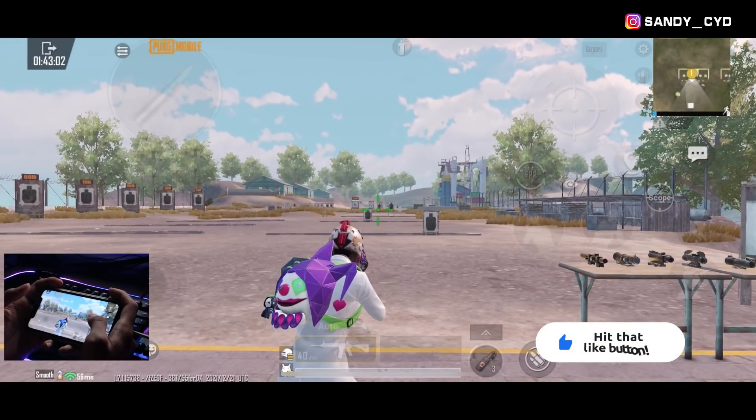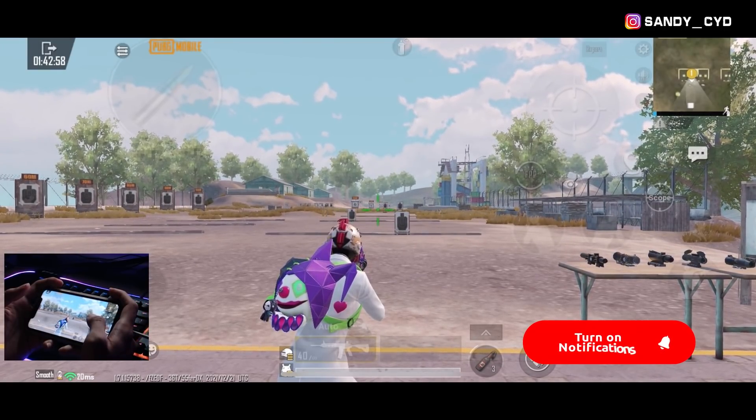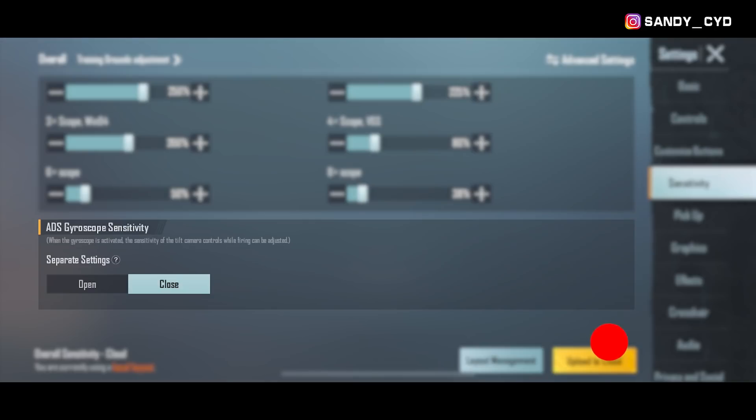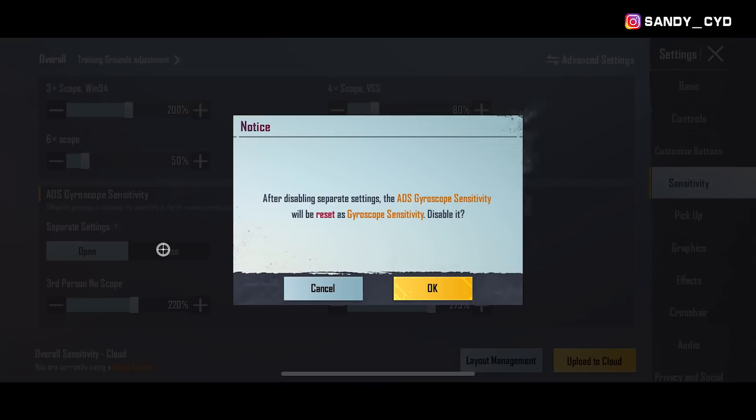Nextnya kita lanjut lagi ke settingan sensi gyroscope. Untuk settingan ini, pada intinya sama kayak sensi yang tadi. Kalau misalkan kalian mau bedain antara gyro kamera dan ADS-nya, kalian itu tinggal nyalain aja pada menu yang ini. Tapi kalau misalkan kalian suka sensi gyro kamera dan sensi gyro ADS-nya itu sama persis, ya kalian itu tinggal matiin aja pada bagian menu ini.